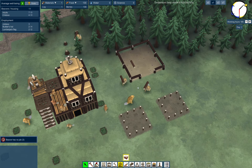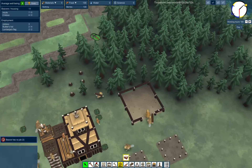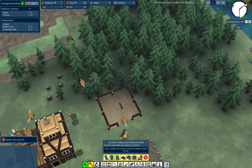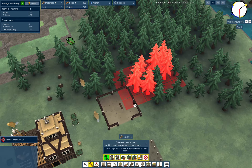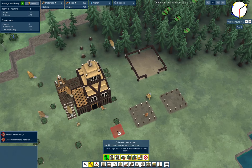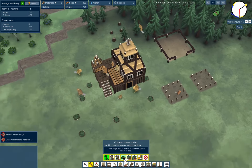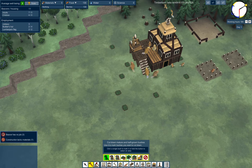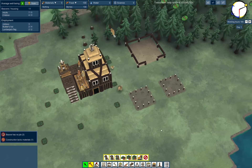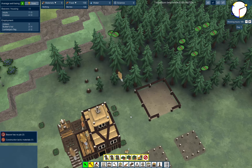We got a builder beaver and some log-cutting beavers - that's good. I don't want to delete buildings, I want to cut down trees and plants. Beaver has no job. Construction lacks material - yeah, I'm working on it.